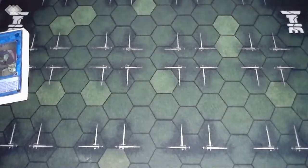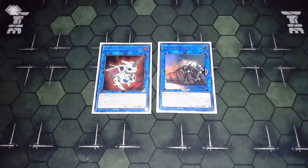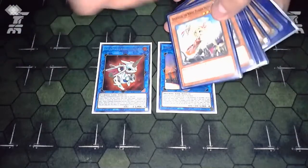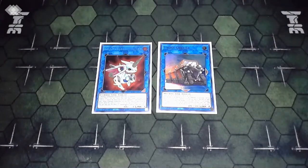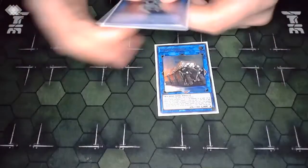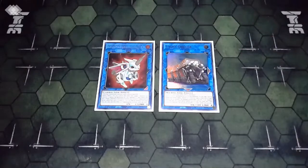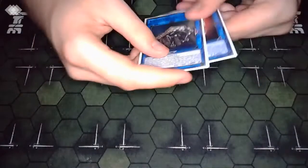For links, I only play one Almiraj and one Union Carrier. Almiraj is there for the Golden Hair play - you just normal summon Golden Hair, link off for Almiraj, discard any card to revive Golden Hair, then Golden Hair and Almiraj go into Black Beard. Plus we have so many cards with graveyard synergy that the discard is valuable: you could discard the field spell which you can get back easily, or discard White Beard which gives you a free special. There's just so many good options.